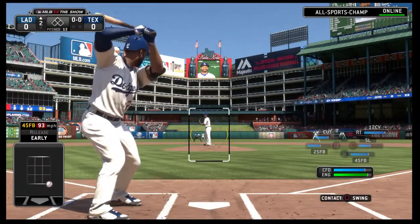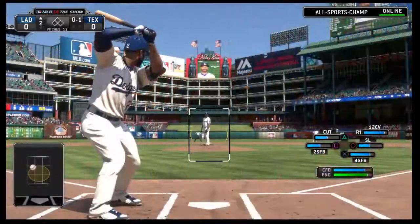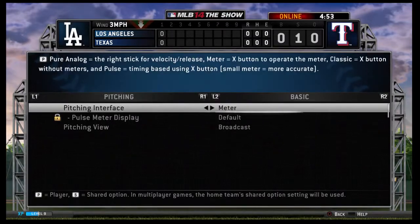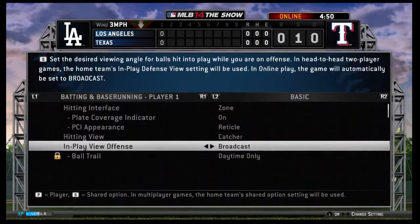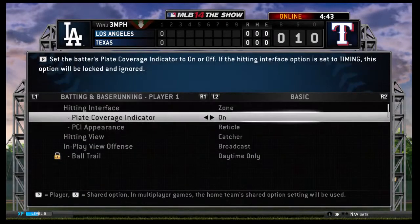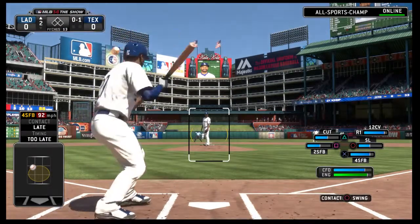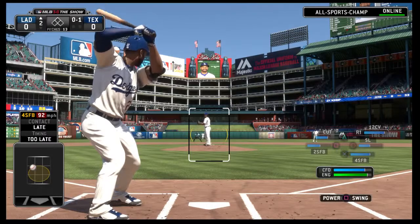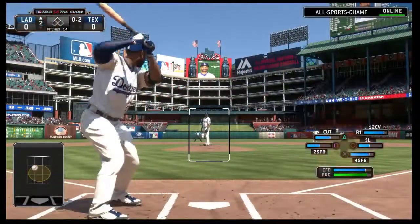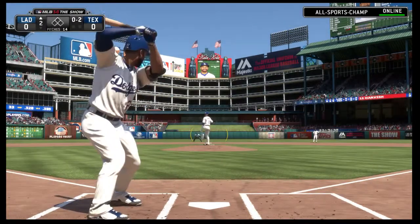Matt Kemp will stand in to lead things off for Los Angeles, followed in the order by Andre Ethier on deck. First pitch fastball swung on and missed — 0 and 1. 2013 was a second straight injury-filled season for Kemp, playing in just 73 ballgames following 106 the year before. But go back to 2011 and he was one homer away from a 40-40 campaign — that's only happened four times in history. This ball is heading for the seats down the right side as the count moves to 0 and 2.